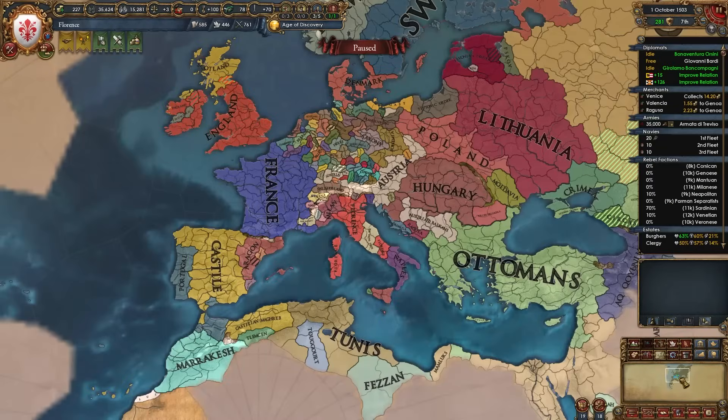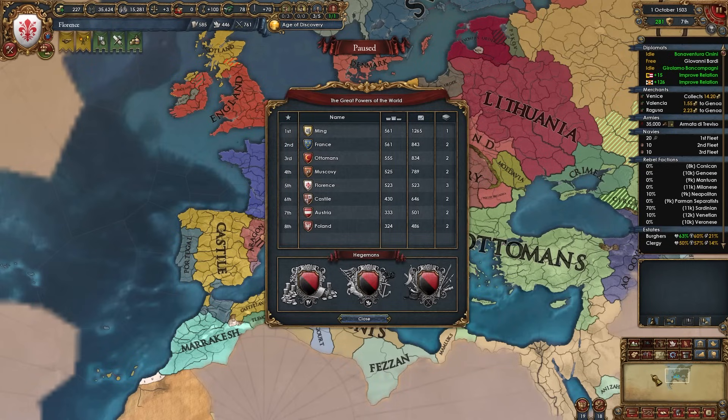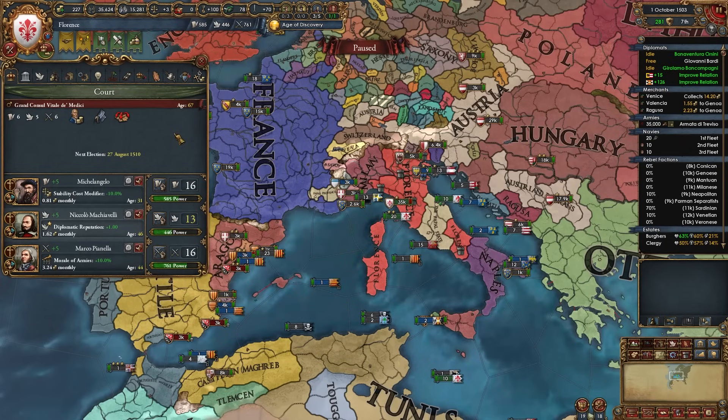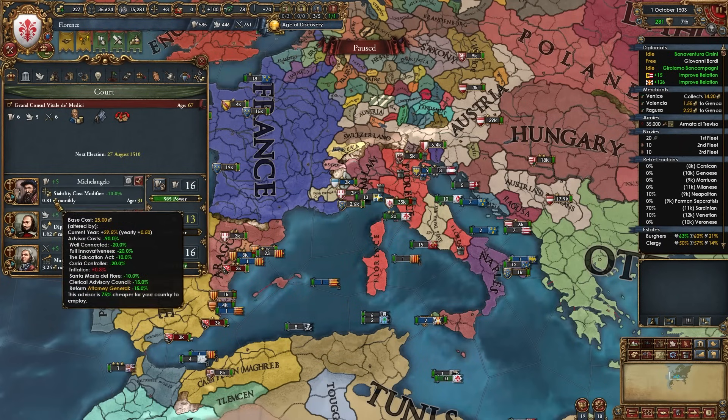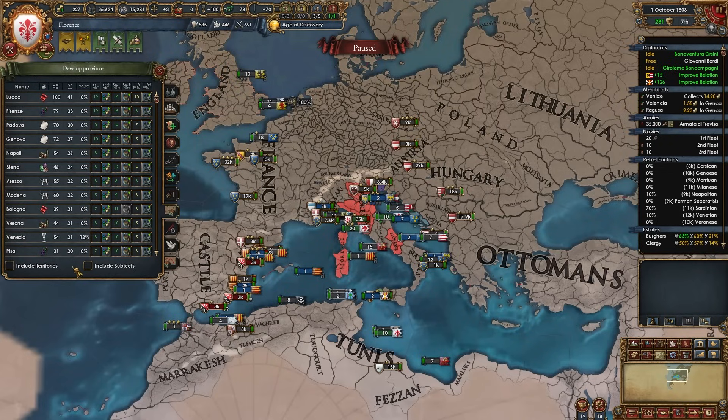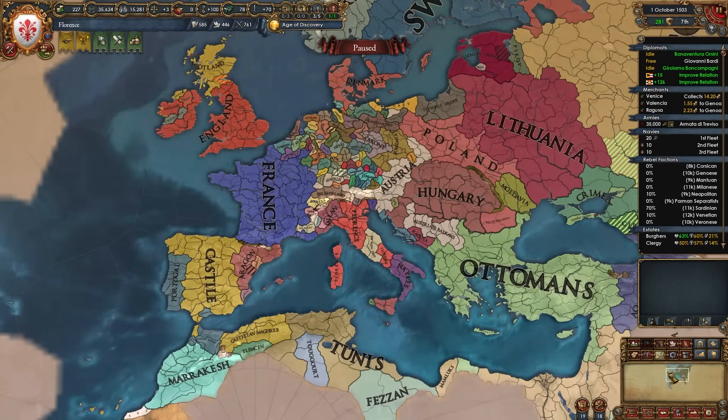This is Florence in 1503. We own half of Italy. We're the number 5 great power with only 25 provinces and 6 subjects, 4 of which we're ready to reconquer their cores for basically no aggressive expansion. We're running 3 level 5 advisors, making 73 ducats a month with armies and forts up, no inflation and no loans. We're the Curia controller and ready to take over the entirety of Italy, form Italy, and dominate the world. This is how you can do the same.